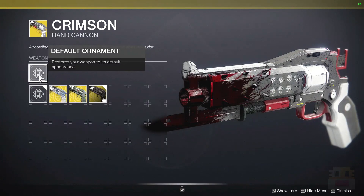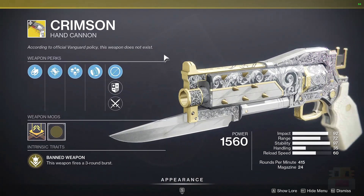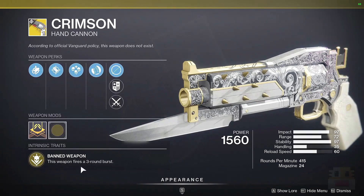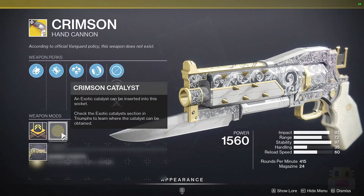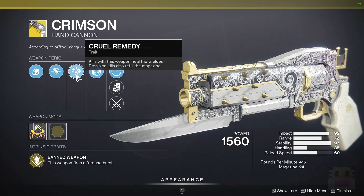First up today, we have the Crimson Hand Cannon, which honestly is less of a hand cannon and more of a pulse rifle hand cannon — probably one of the better PvP weapons in the game, and definitely a very underrated weapon. It's also easier to use because it's a three-round burst. The range is pretty high, and the Catalyst actually maxes out that range on top of some other stuff. You also heal from kills and get your ammo back from precision kills — it's a very, very good weapon.